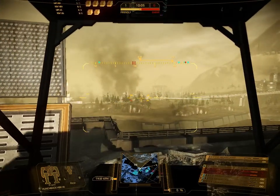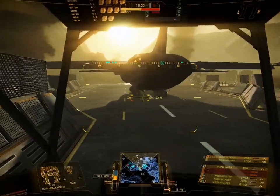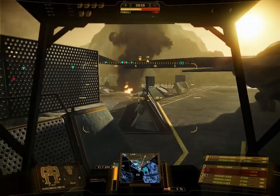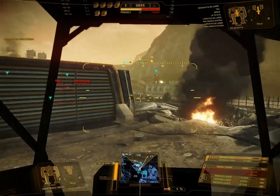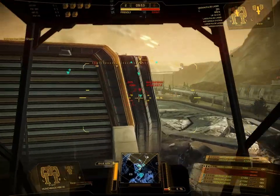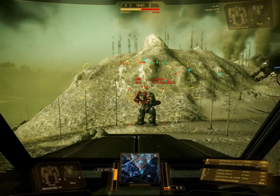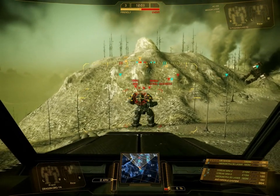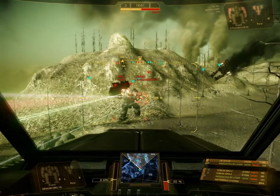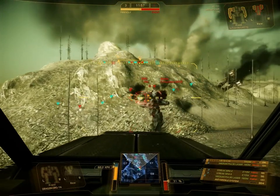Noch ein paar kleine Übersichtsgeschichten: Das Fadenkreuz wird rot, wenn man Treffer beim Gegner landet. Allerdings ist das gerade noch ein wenig verbuggt, wenn man LRMs abfeuert. Und jetzt sehen wir auch oben rechts mal den Blick hingelenkt. Dort hat man die Informationen über den Gegner, das heißt wo ist er beschädigt, welche Waffen führt er mit sich und so weiter.